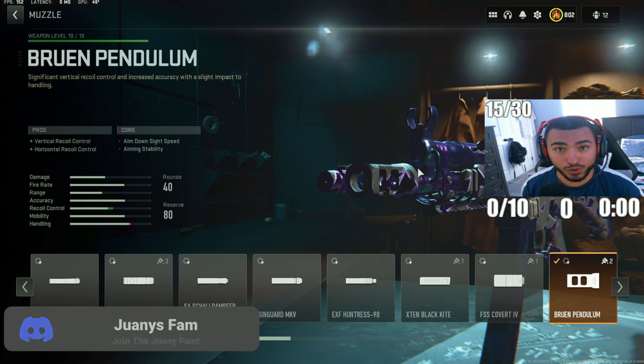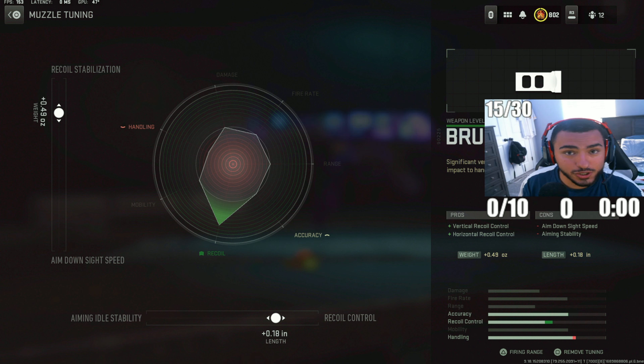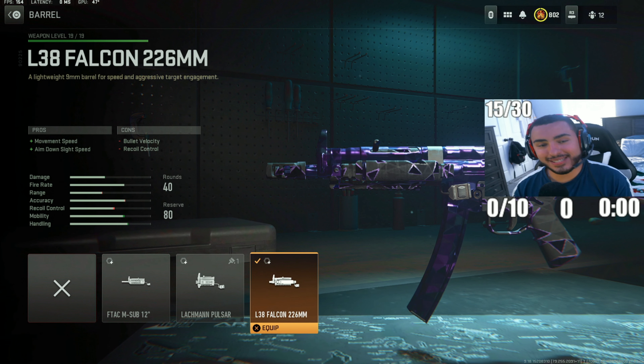For our next attachment, we got the Bruin Padolum — this is really good for controlling your vertical and horizontal recoil with this MP5. For the tunings, make sure to put your recoil stabilization to 0.49 and your recoil control to 0.18.